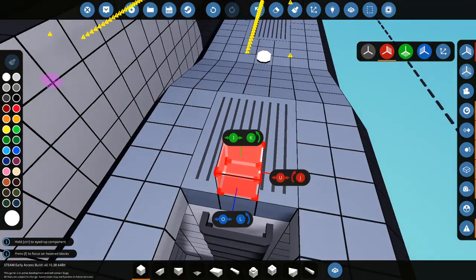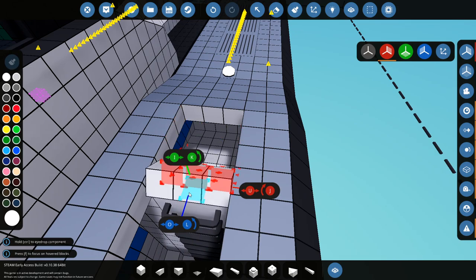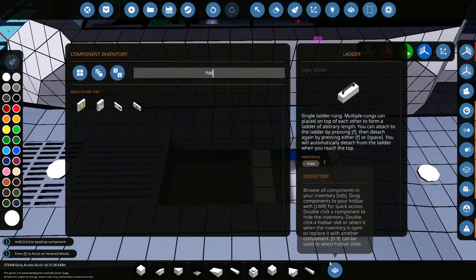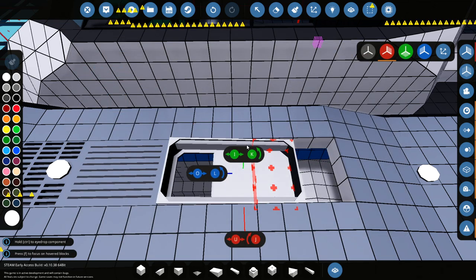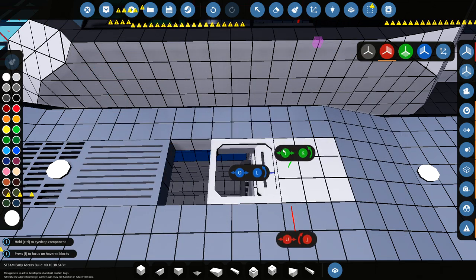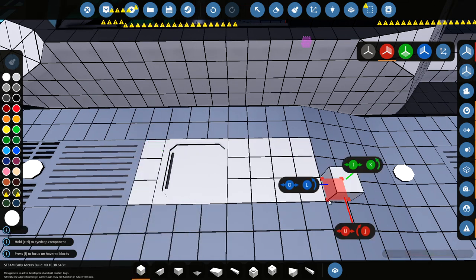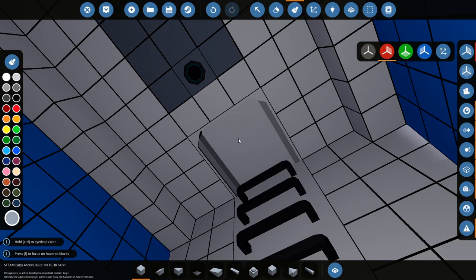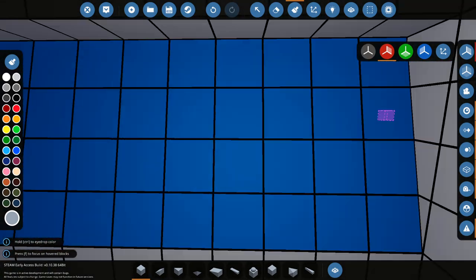That does mean we kind of need to delete this because we need a ladder on the top. We also need a hatch too. Let's grab ourselves a hatch - a sliding hatch, yes. We're going to go ahead and slam that on right there, pretty sure. And then if we do this, that's all fine. Go ahead and paint this piece. Actually, we should paint that piece too - there we go.